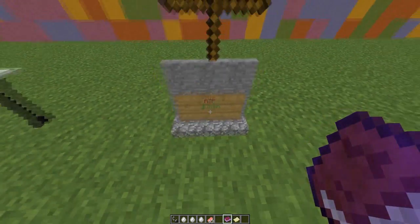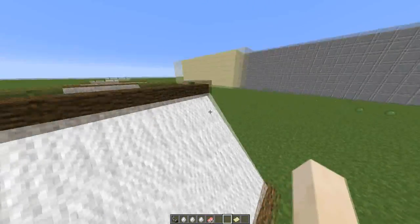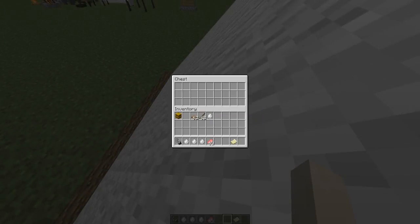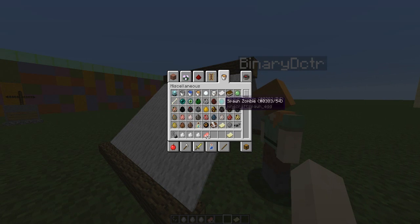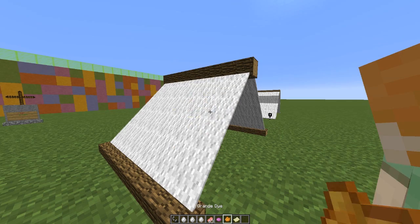Now we hop over to the tents — this is just so awesome, love what the devs have done. You can change the color — you need to grab some dyes. Does it work for any dye?